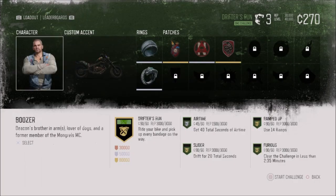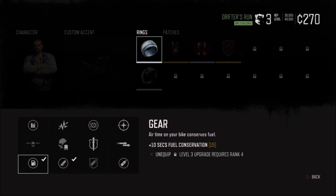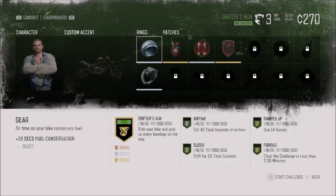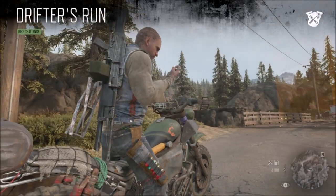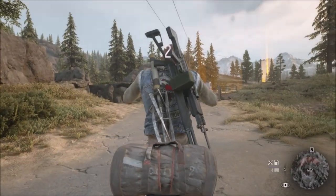What's up guys, Matt from Schoolbusters. Today this is another video on Days Gone — this is the Drifter's Run challenge. These are the two rings that you require to use, and I've upgraded them to silver, or level 2.